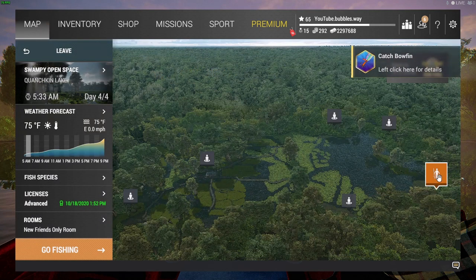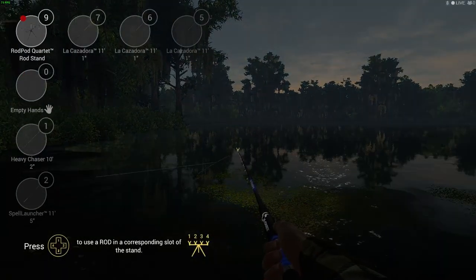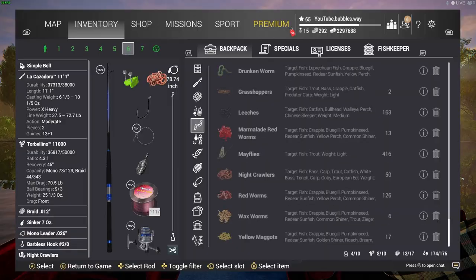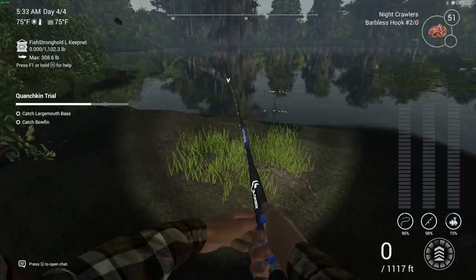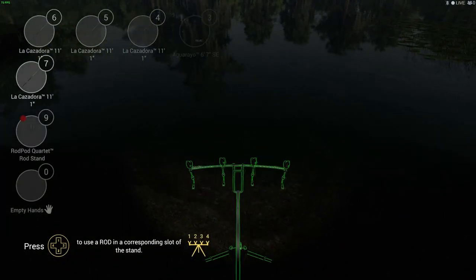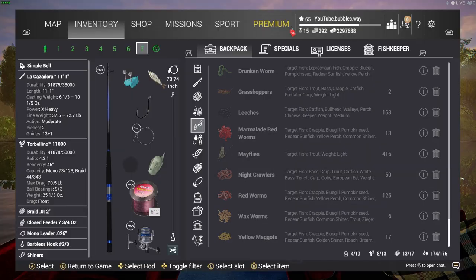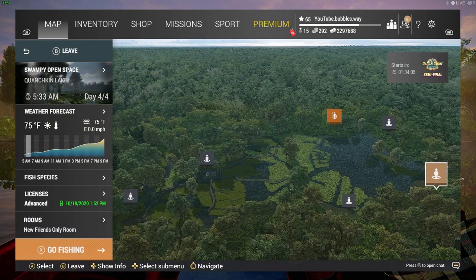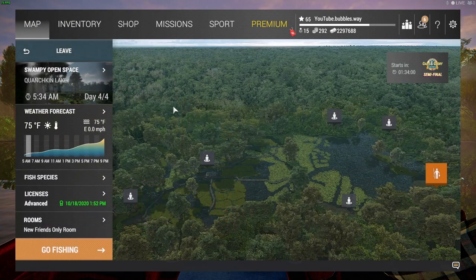We're going to fish down here at Swampy Open Space. I've noticed that over here — oh gosh, I've done it again. I can't believe I always leave my rod stand around. Anyway, we've done Exploration One, we've done Exploration Two, and now this is the Trial. We're heading down to Open Swamp — let me just show you exactly where we are on the map.